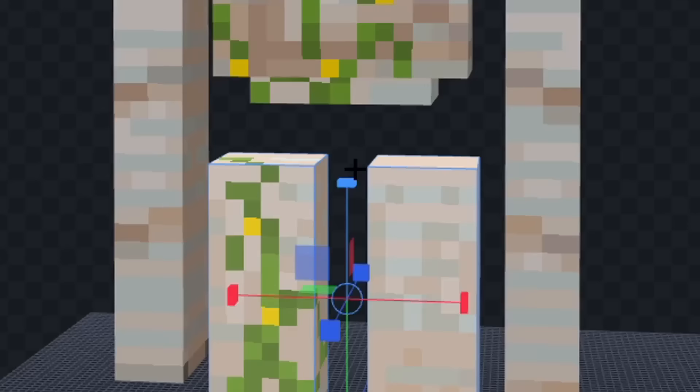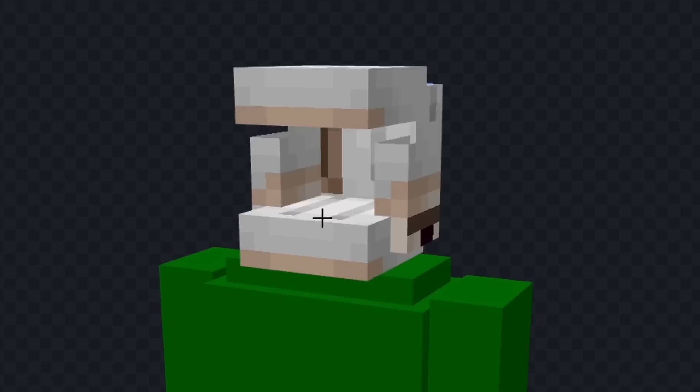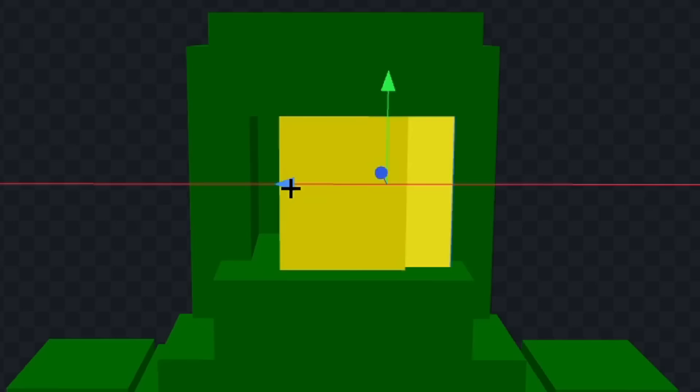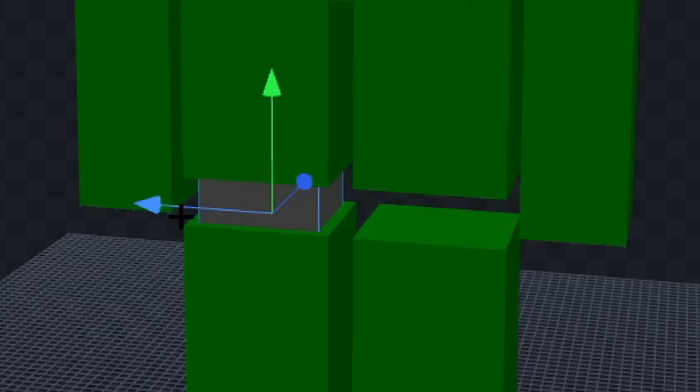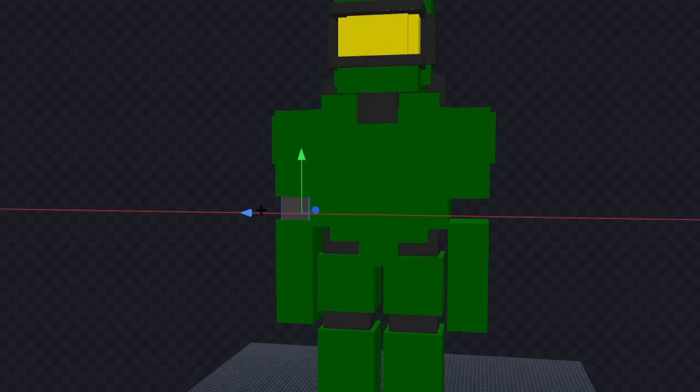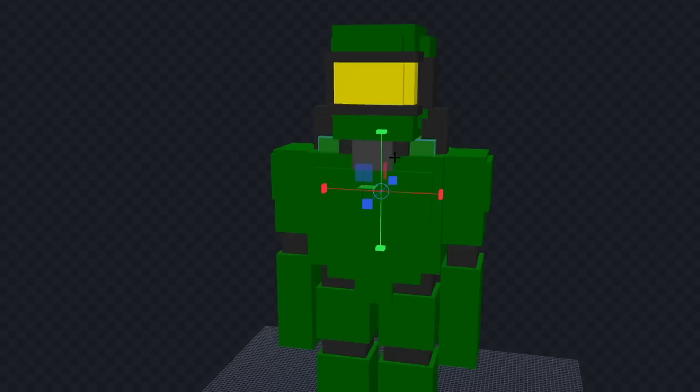Let's change the shape of his body and we'll color his body green. Next let's give him his mask and we'll color the outside green. Now let's add the yellow part on the inside and we'll add some gray details to his mask. Next let's put more details on his legs and we'll also add some to his arms. Now let's give him some feet and let's add some texture and I think we're done.